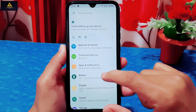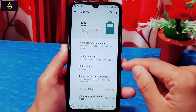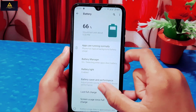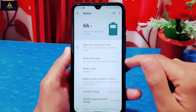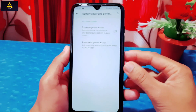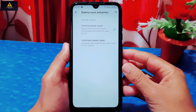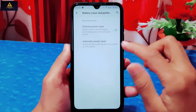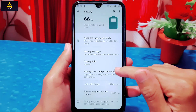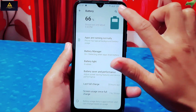Now I'll go to battery settings. There is a battery manager feature which helps detect apps that are draining battery quickly. There is also an extreme power saver option which restricts device performance and background activity to save power, and an automatic power saver that activates when battery reaches a selected percentage.